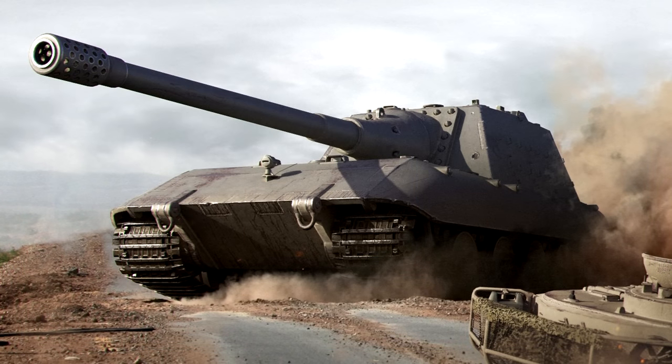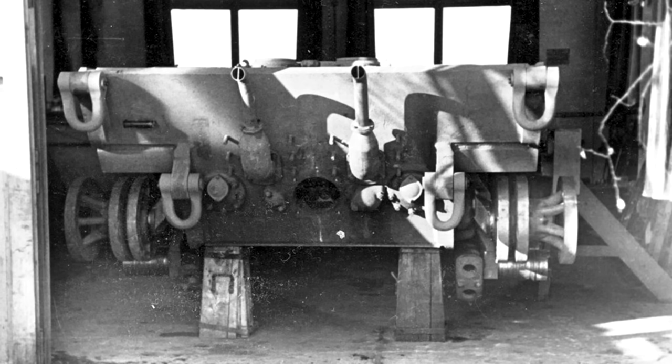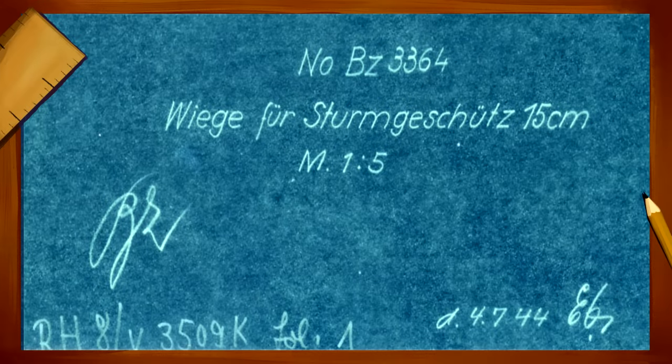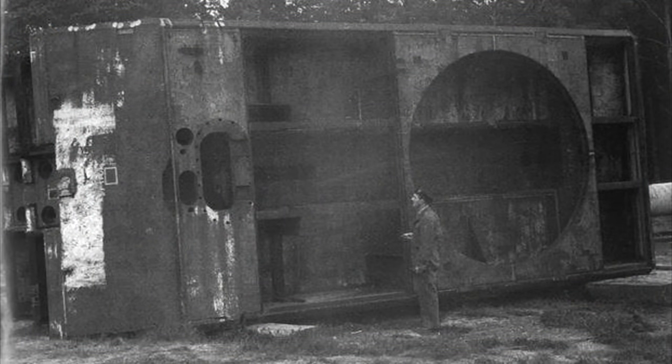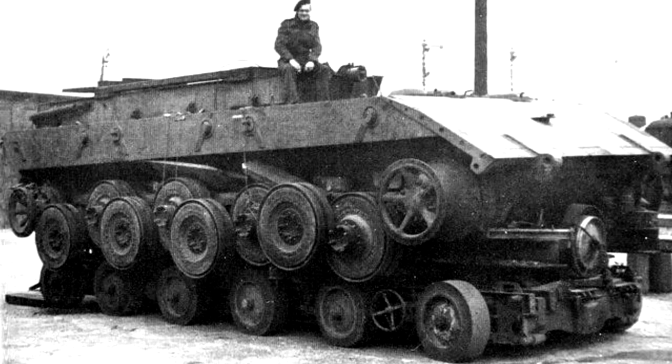To call the Jagpanzer E100 a completely fake tank is a bit disingenuous, since there is some evidence to support that at least the concept was real. However, the way it has been widely portrayed is unrealistic for a few reasons. The historical origin of this concept seems to trace back to mid-1944, with a proposal to use either the E100 hull or Maus hull as a platform to mount a 15cm or 17cm weapon in a casemate. The Maus could be argued as the more logical choice, as it was further along in production with quite a few hulls partially completed compared to the single E100 hull.